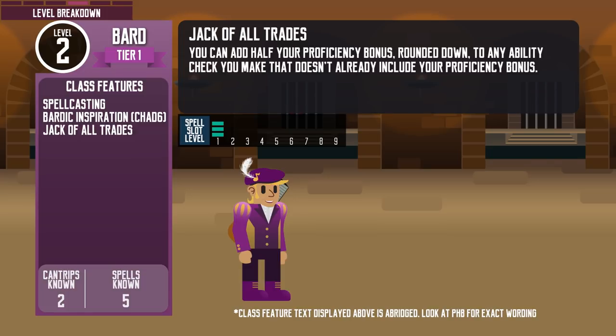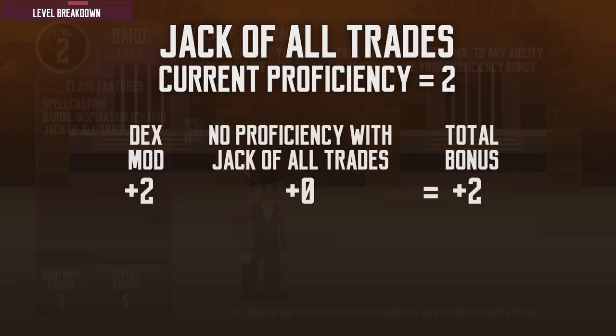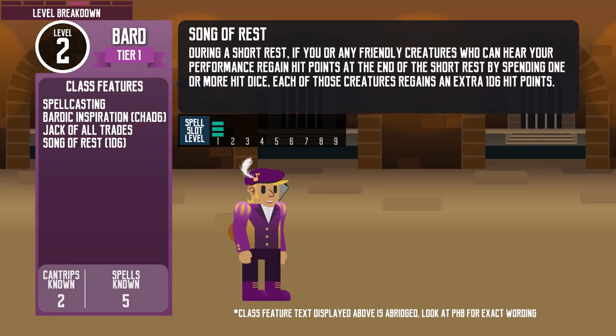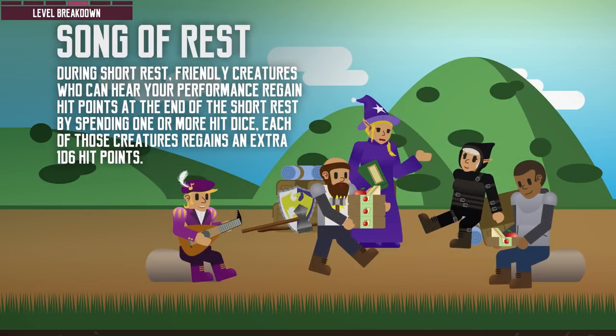At second level, the Bard gets the Jack of All Trades feature. They can add half their proficiency bonus, rounded down, to any ability check that they are not already proficient in. Pay attention to the word 'any' — it means you can also add half your proficiency to your initiative check and even ability checks for the Counterspell spell. Song of Rest lets the Bard perform soothing music or oration during a short rest. Any friendly creatures, including the Bard, can regain an extra d6 if they spend hit dice to recover hit points. Keep in mind that no matter how many hit dice are spent, the Song of Rest die is only applied once. The die size for Song of Rest will increase at later levels.